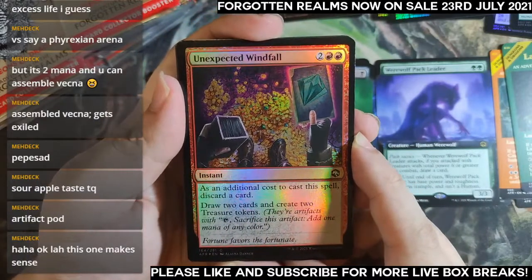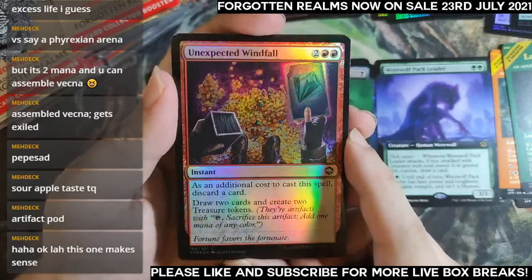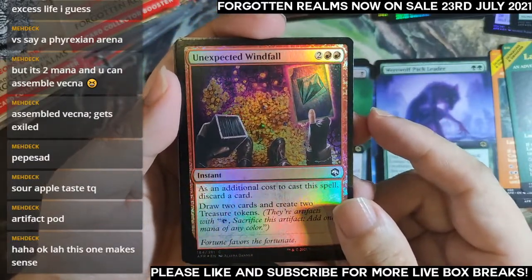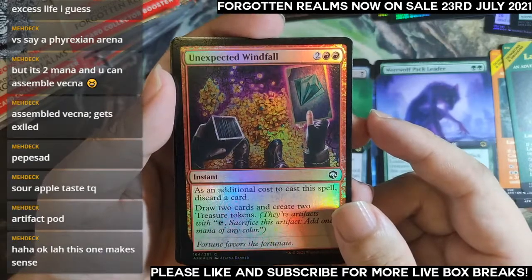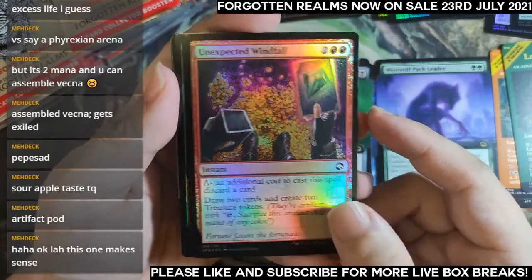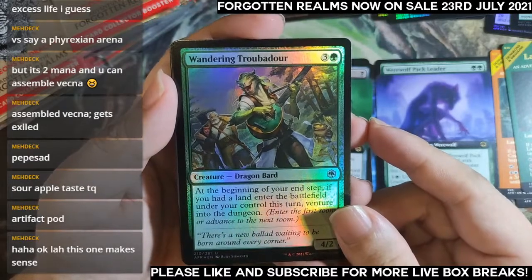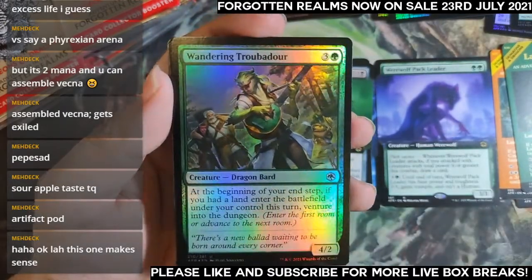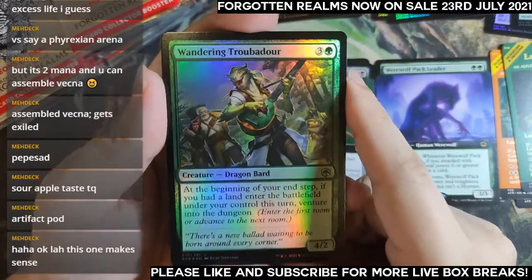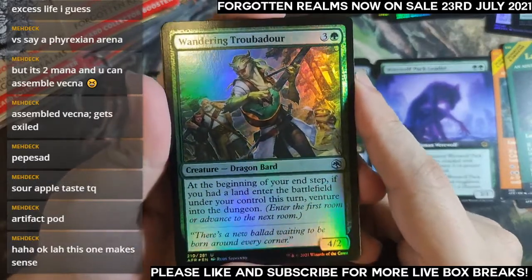Additional cost: discard a card, draw two cards and create two treasure tokens. Feels like you can get extra mana out of it — gives it a bit of constructed potential because it's basically just a ramp spell. From four mana you can go up to six, and if you played a land that turn you have seven mana available on turn five. If you ramp on turns one and two, even more mana available even earlier.